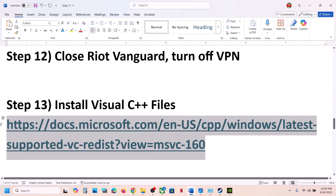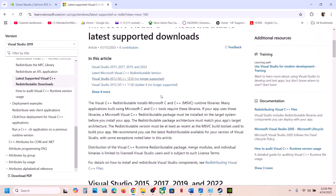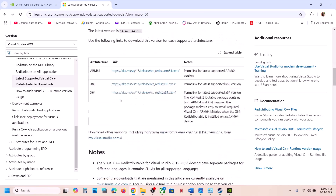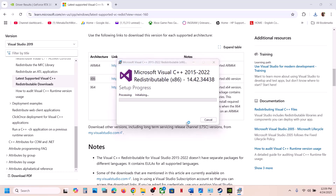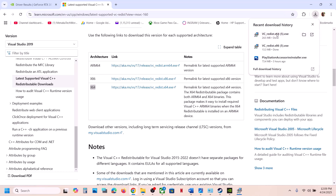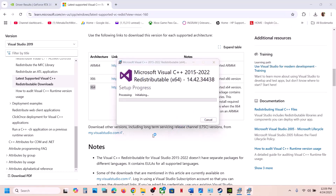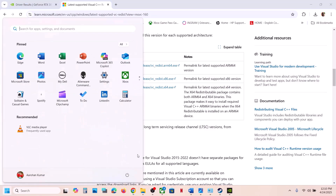The next step is to install Visual C++ redistributable files. The link is provided in the video description — open it in a browser and it will take you to the Microsoft website. Download and install both the x86 and x64 versions. If you see a Repair option, click Repair; if you see Install, click Install. Make sure both are installed, then restart your computer — a restart is required — and launch the game.